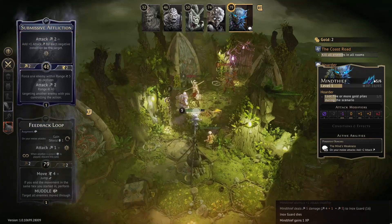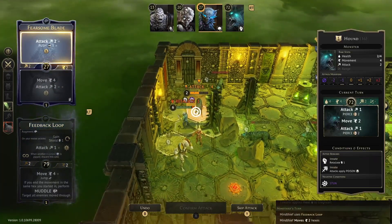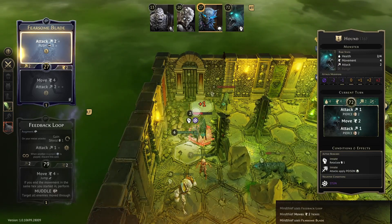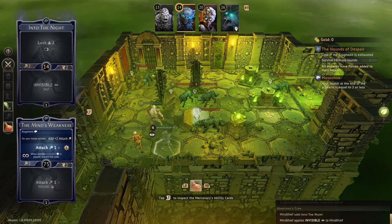Thankfully, we can disarm and stun enemies to keep them from attacking us, and we have a pretty good mix of both early and late initiative values to allow us to go after monsters on one turn and before them on the next. We can even control monsters in some cases, and have the ability to go invisible multiple times during a scenario.